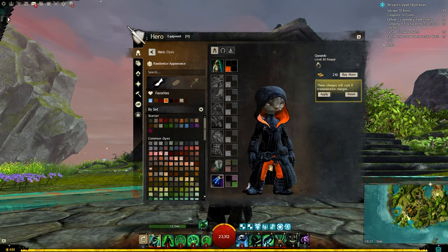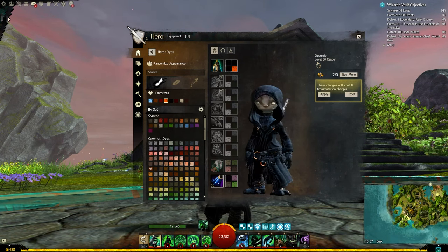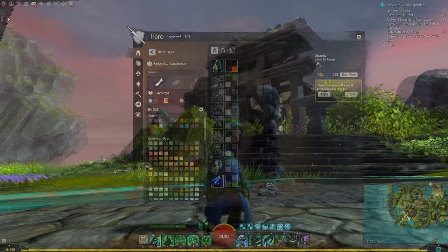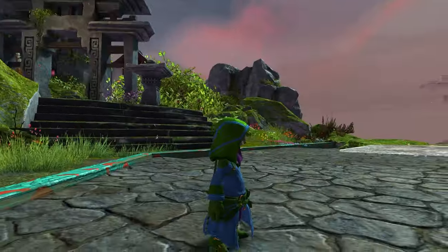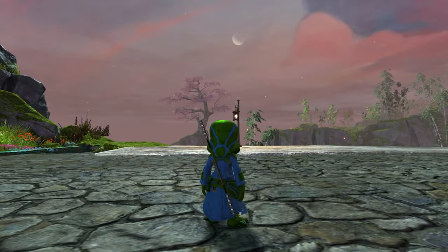Bottom left is the trousers and the inner lining of the hood. Bottom right is all the parts you'd expect to be metal — around the belt and the shoes. Here is our contrasting layer for the outfit: blue on top left, green on top right, purple on bottom left, and orange on bottom right — that's how all the different layers interact with each other.